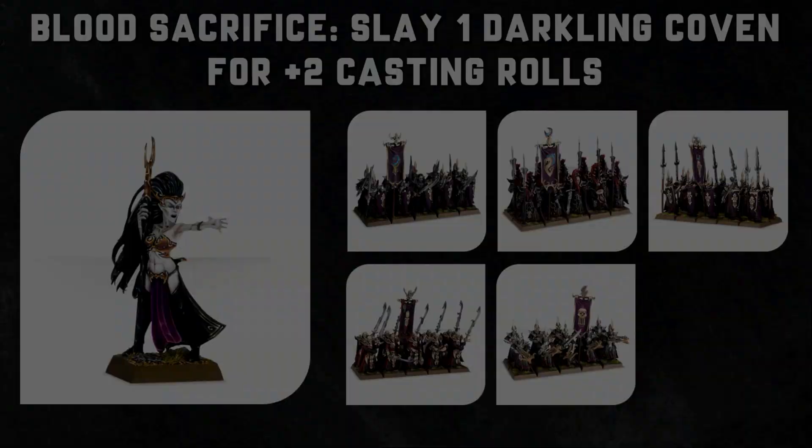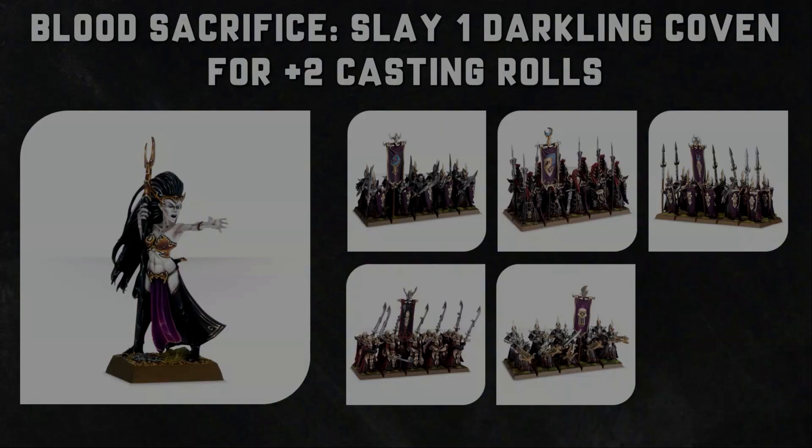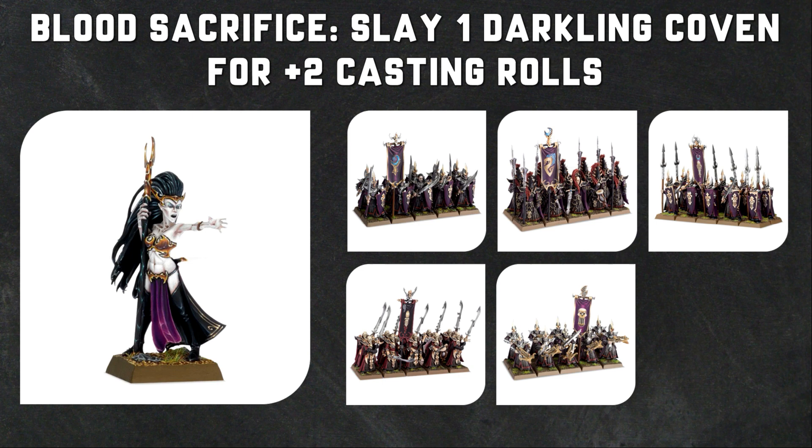If there is a particular spell or endless spell that you really need to cast, the Sorceress will give you a really solid chance to increase your spellcasting ability through the Blood Sacrifice rule. That allows you to pick one friendly Darkling Covens unit within 3 inches and slay a model. If you do so, you add plus two to the cast roll for the Sorceress. You can Stabby Stabby either the Dread Spear, the Dark Shard, the Black Guard, the Executioner or the Bleak Sword - most people will go with the Dread Spears due to the low cost.